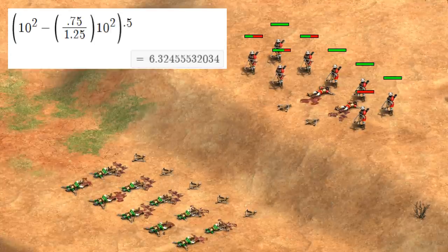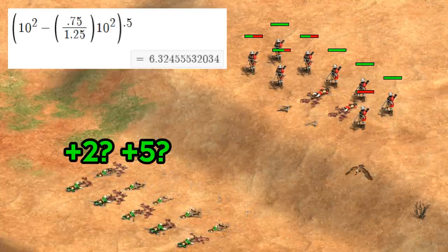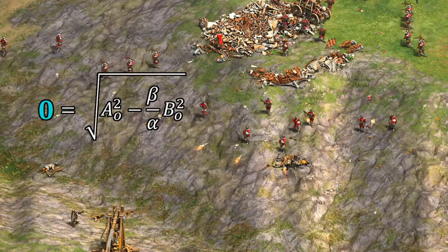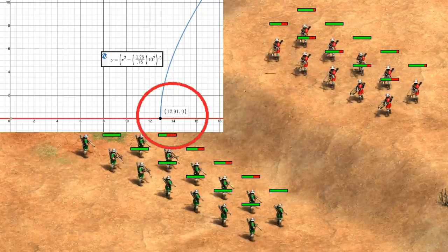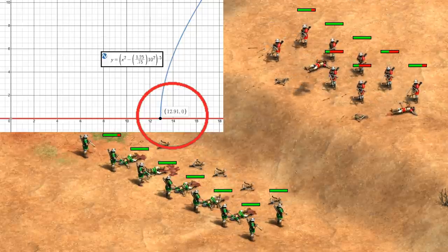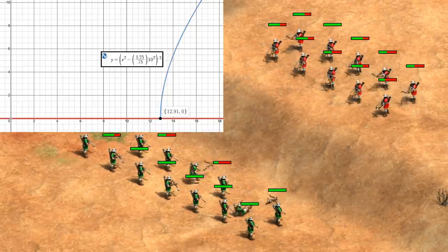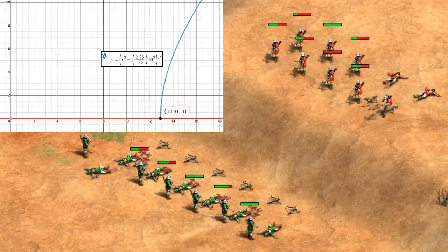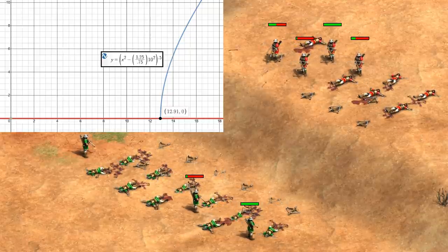The logical follow-up is to ask how much we need to increase the downhill unit numbers until things are balanced. In the formula, that means we want exactly 0 units left over, so A final is 0. Running the numbers, we find that we need 29% more. If we're assuming there are 10 units uphill, that means we would need about 13. I'm going to be using the number 10 a lot as the baseline, as I think it's a reasonable number that puts things into perspective. But the percentage is the important thing, and it's going to be constant no matter what army size we use as a reference.